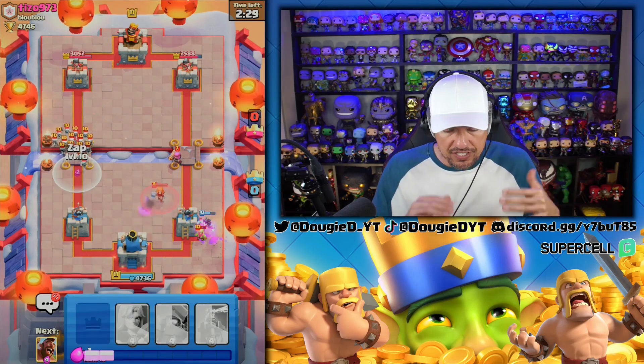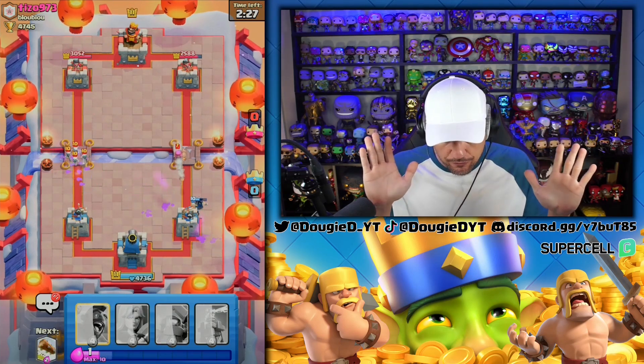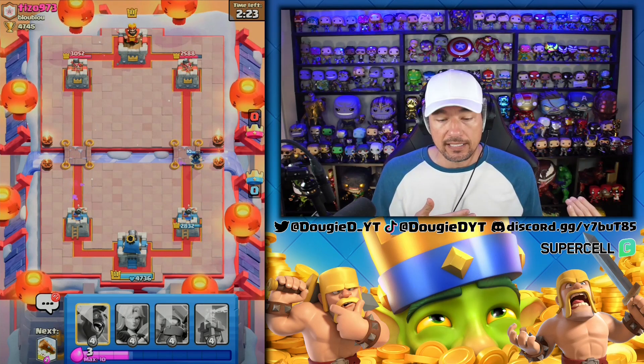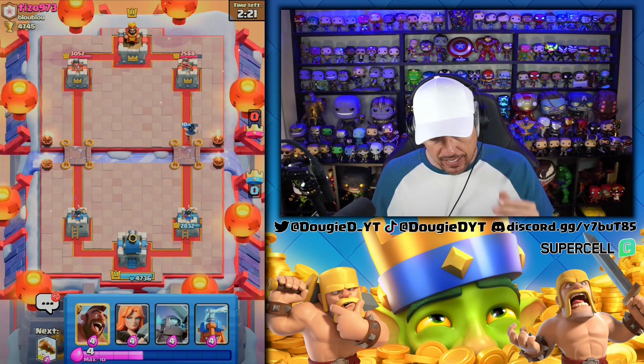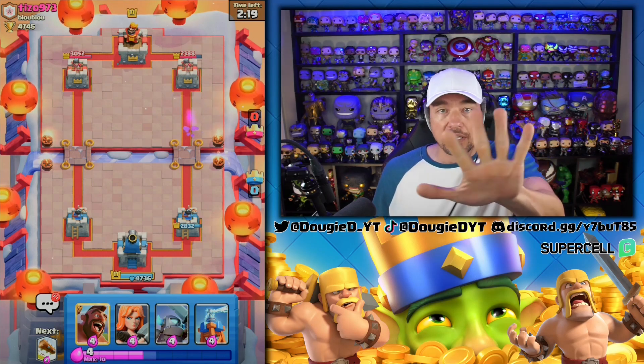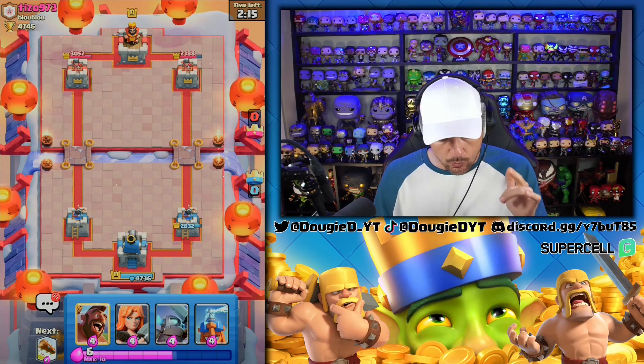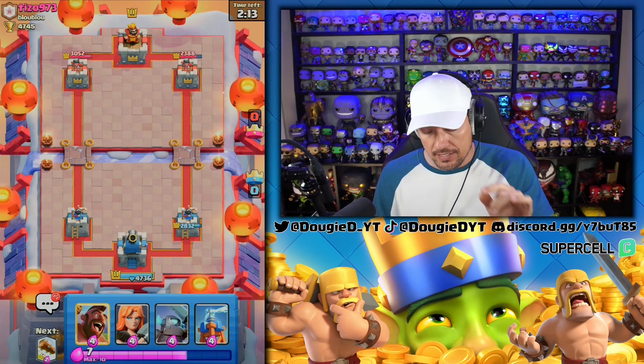We're going to take this out, and then he goes in with this. He is beating himself right now. The Firecracker is a little annoying, but what was the Skeleton Army in the opposite lane? He's trying to play some level of bait. We're going to get a shot off — just play a little patient. We've got to build our elixir back up. We're back to Hog Rider; I kind of want the Hog Rider in sync. His Skeleton Army is not in cycle.